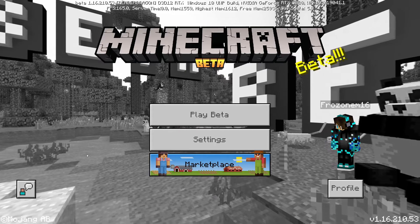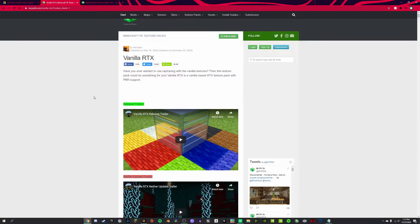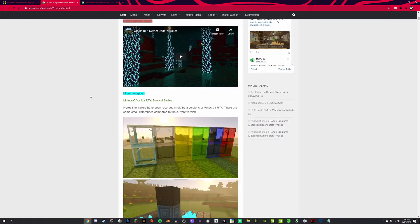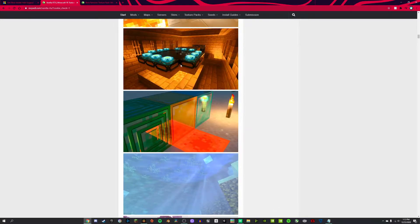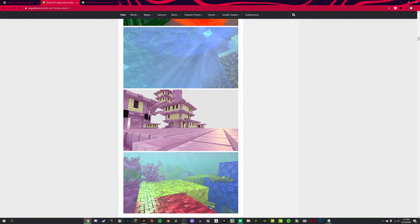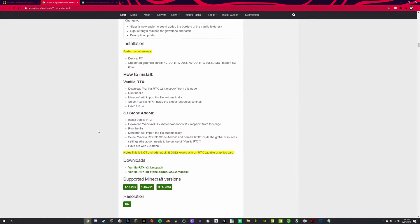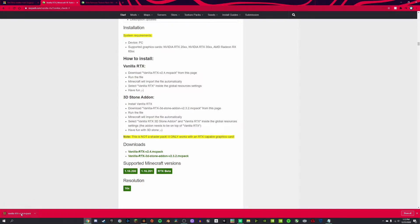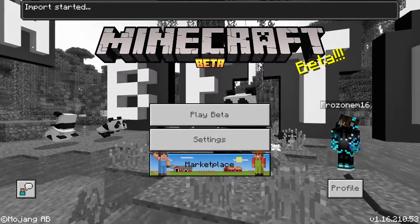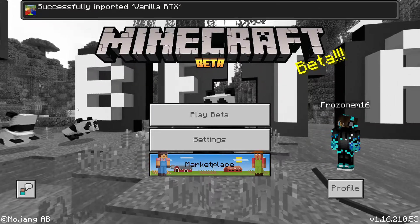The next thing you're going to do, we're going to go back to this — Vanilla RTX. This is what you need to install to have the ray tracing. And also there is one I really like: the 3D block. You see how the blocks kind of look 3D more or less. You get that from right here. So click download, you open it, it'll bring up 'import started.' We just wait for that to finish — okay, it's finished.